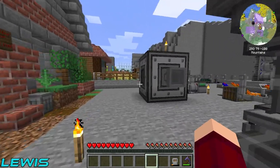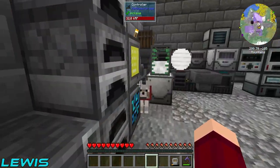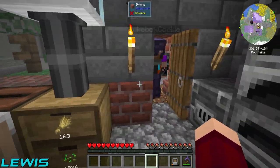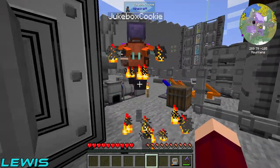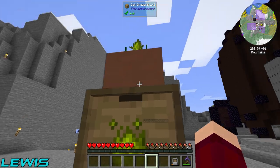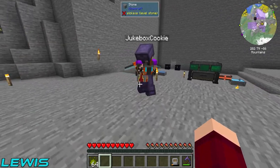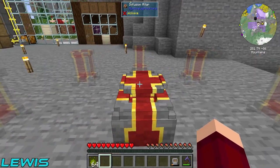Somewhere at the end of last episode you stole my credit card and went on a spending spree - spent 2,500 buckaroos on an infusion altar. What that's going to do is get us started on Mystical Agriculture. We basically just set up some hopping bonsai and got some inferium essence. Now we need to get started and make some seeds, but we need infusion pedestals first.